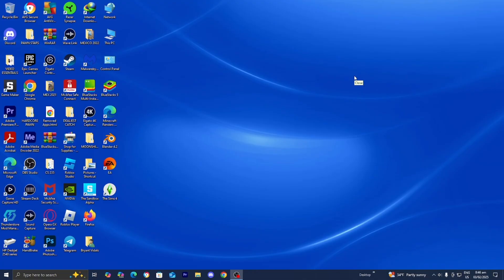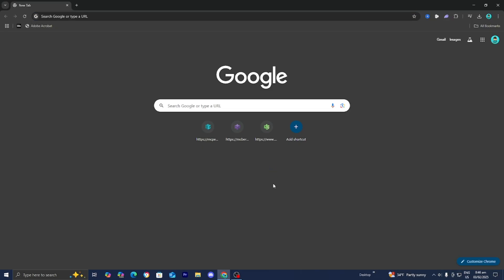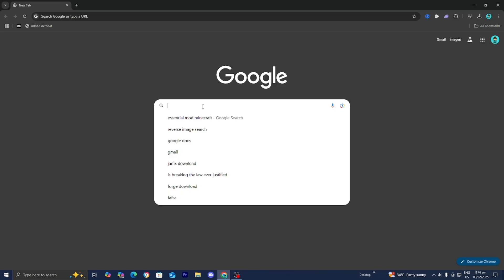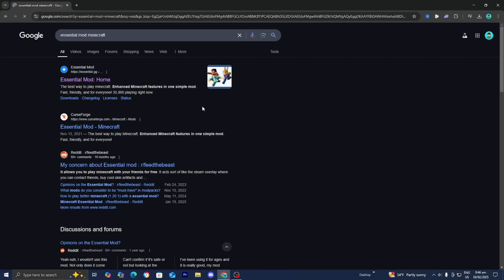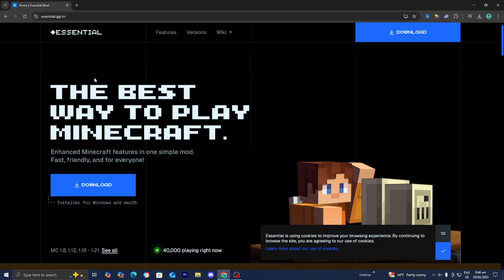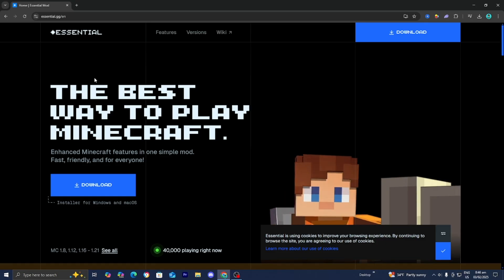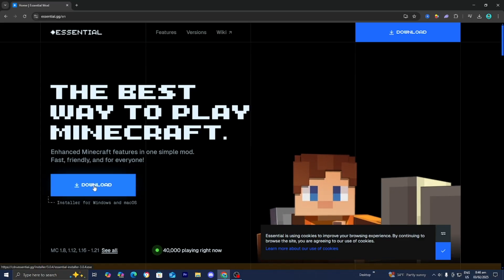The next thing we need to do is open up any web browser. I'm going to be using Google Chrome, but you could use any other web browser. Go to the search bar and look up 'Essential mod Minecraft.' Then select on the official essential.gg website. It should bring you to a page that looks like this. Essential mod is a mod that will allow us to host our very own servers, and in those servers we can add mods. Press on the blue button that says download.